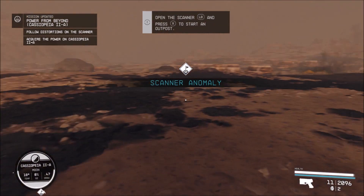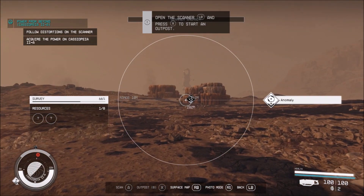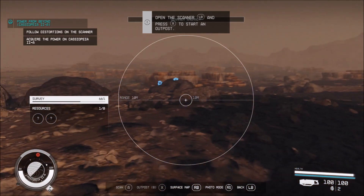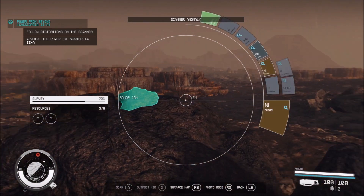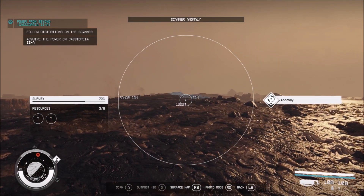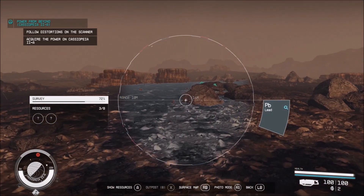We decided to go ahead and see if we can pick up another power today. We've got a structure over there — it was an anomaly, that's what it shows. Everything's an anomaly, that's what I've figured out. Looks like we're going in this direction. At least now I know what I'm looking for and hopefully I won't be running all over the planet. A little bit of lead — I'll take that. The scans are kind of fun actually. Yeah it feels like it's in that direction, another anomaly over there.